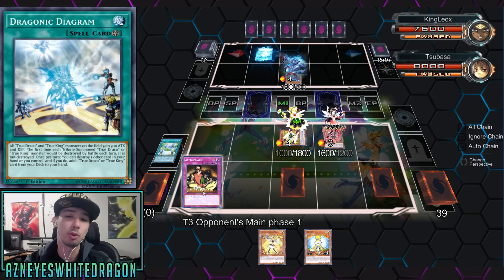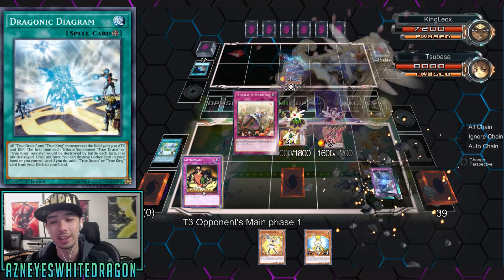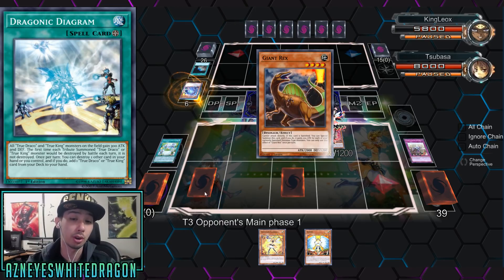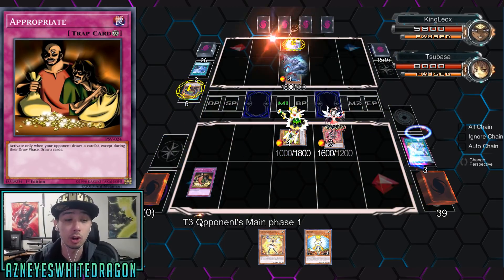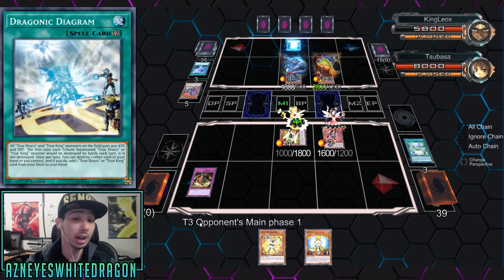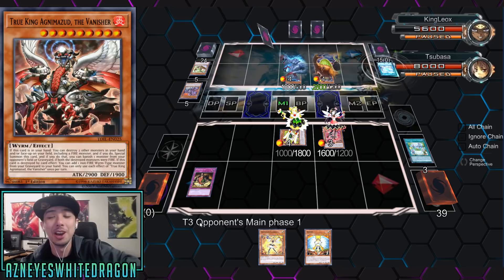Maybe you guys already have Trickstars and kind of got bored of beating your opponent before they got to play, even though at that point you're probably pretty satisfied that your opponent is salty. But there's another way to play the deck using this card called Appropriate. It's a continuous trap card that says: activate only when your opponent draws a card except during their draw phase — draw two cards. That actually works really well with the new link monsters.